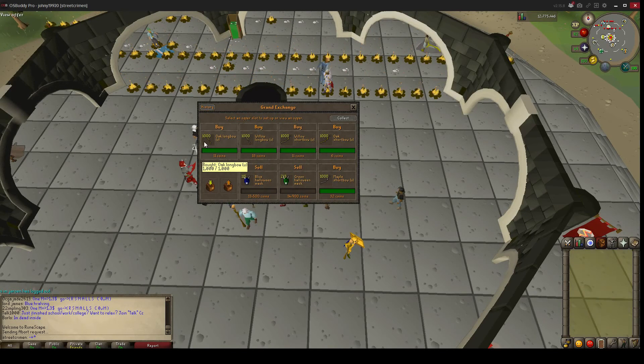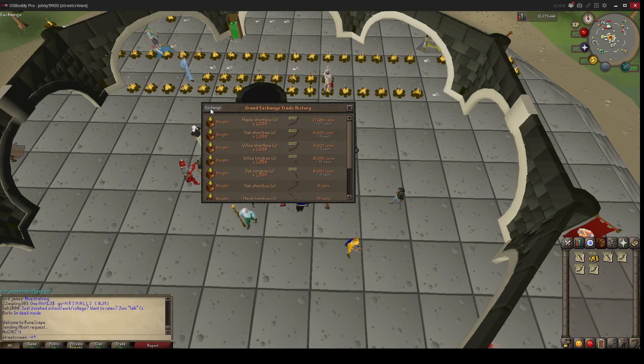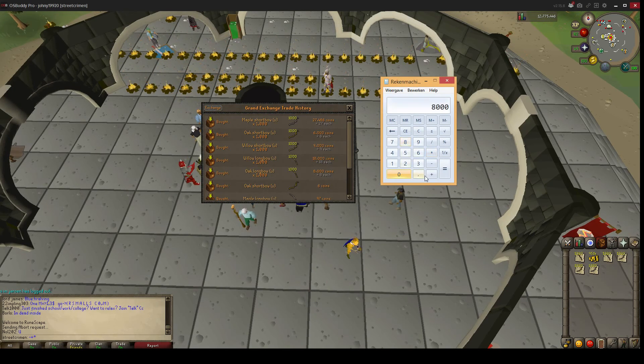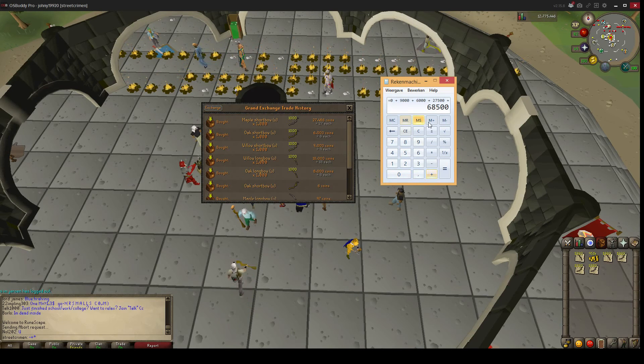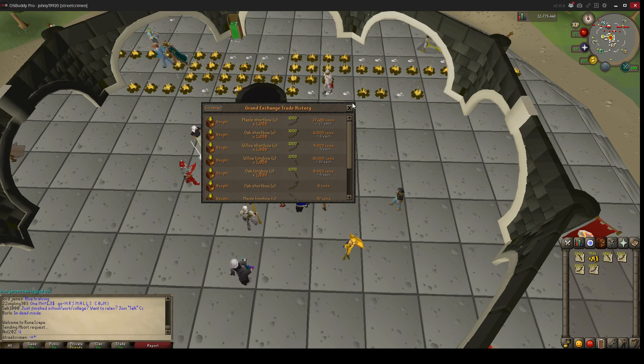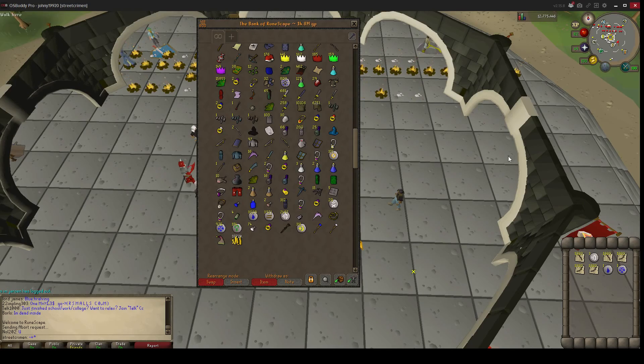Hello everyone, in this video I'm going to show you another money-making method. I bought oak longbows, willow longbows, and shortbows on the Grand Exchange, all unstrung. Let's calculate how much I paid in total. I paid 8k for oak longbows, 18k for willow longbows, 9k for willow shortbows, 6k for oak shortbows, and 27k for maple shortbows — 68,500 coins in total.